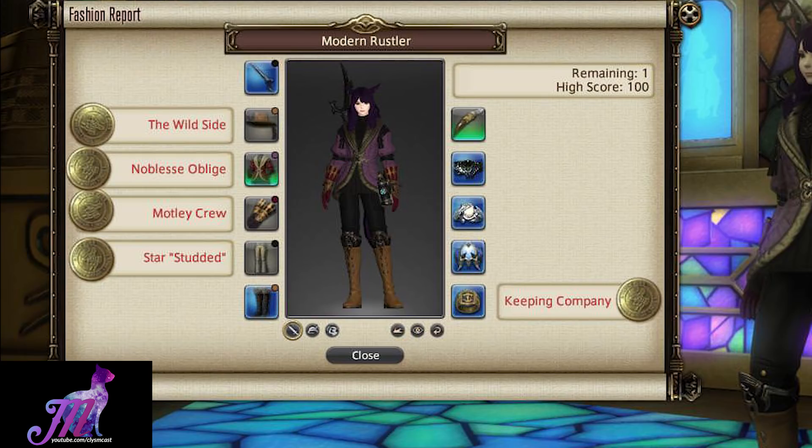The legs are the Rammy Trousers of Aiming — you can purchase these from a vendor in Ishgard — dyed Jet Black dye. The feet can be anything that's dyeable, as long as you dye it Kikirin Brown dye.